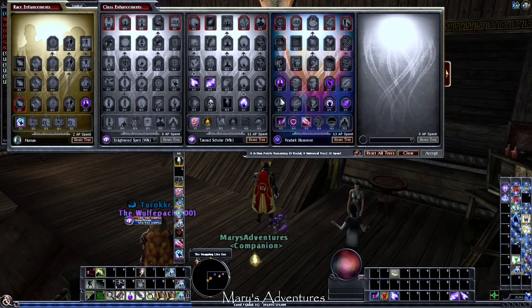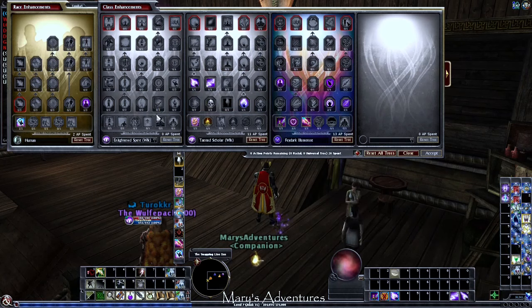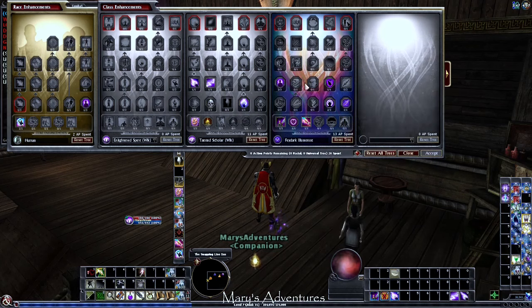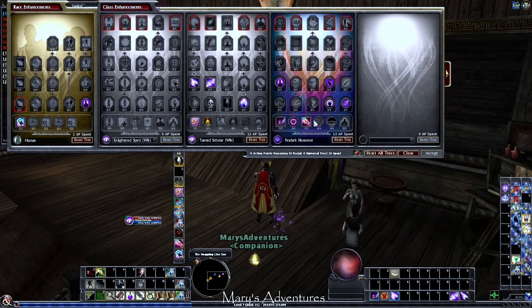At level 7 there are a couple things going on. At lower levels in heroic, Enlightened Spirit is not good until level 12 — it really isn't worth going in until you can get Shining Through. Because we're not touching that tree until level 12, we make up for the defensives we're missing in Fade Arc Illusionist. You could skip this, but what this allows us to do is grab Color Spray — and you know I love CC, especially on Hardcore League. We snag not only an extra point of charisma but Color Spray. We get some mana, we get our Shadow Blade if we need it.